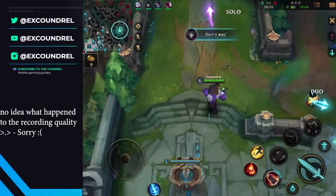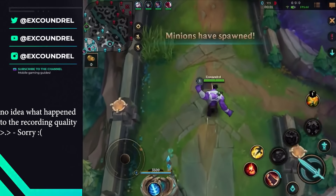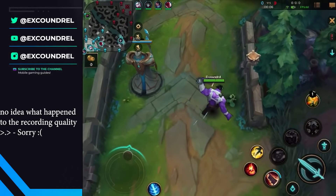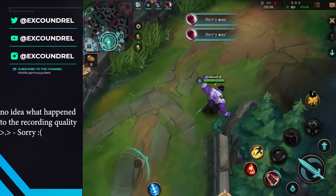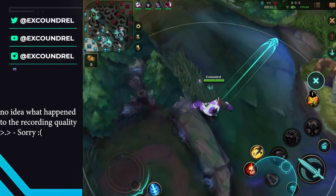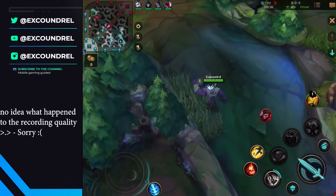Let's get into a game. I'll try and get Warmog's now if I can — I didn't buy anything. Come to Mundo. They've got a ward on the blue.